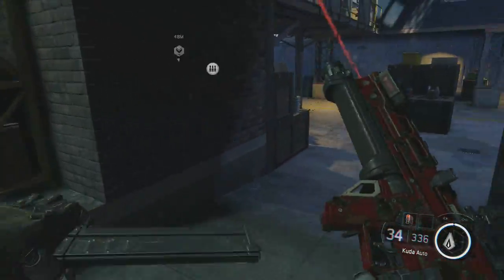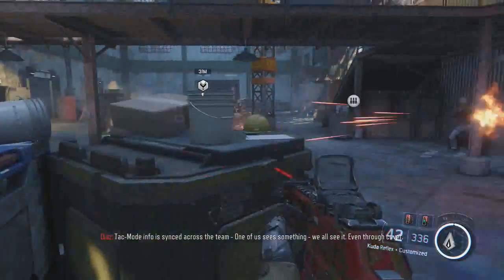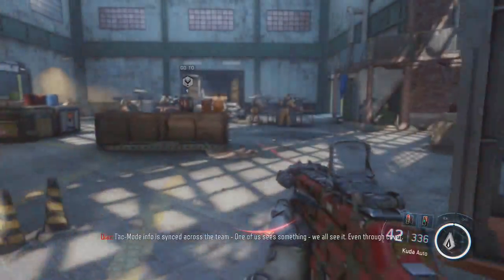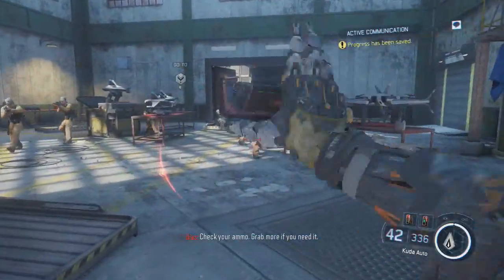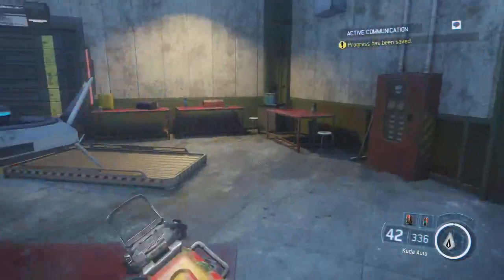The next accolade is called Punch Through, which requires you to kill six enemies through a wall or through cover. If you're using your DNI you should be able to see them through the walls, and if you can see them through the walls that means they can be shot. You should be able to get this fairly early on in the level.